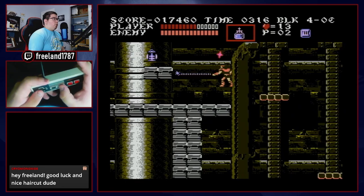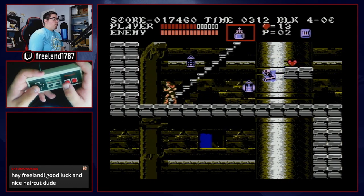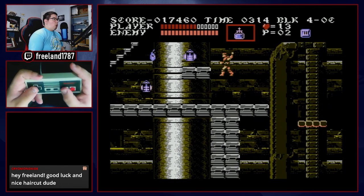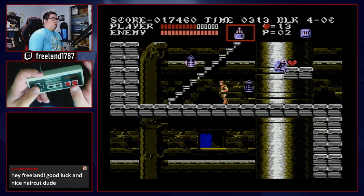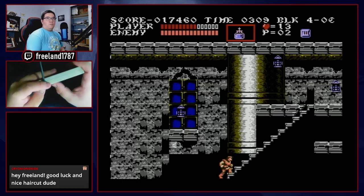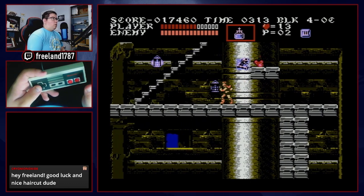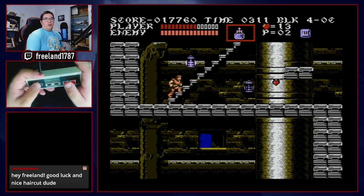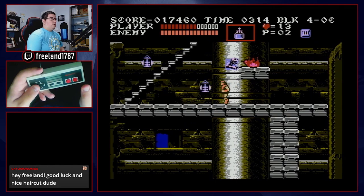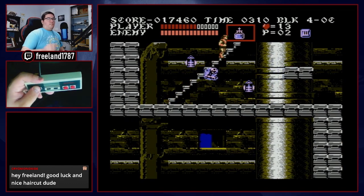I'm going to throw a holy water to hit the ghost — 3 hits, half a block past the stairs, walk up. If you get the 2-hit pattern, just climb the stairs quickly.